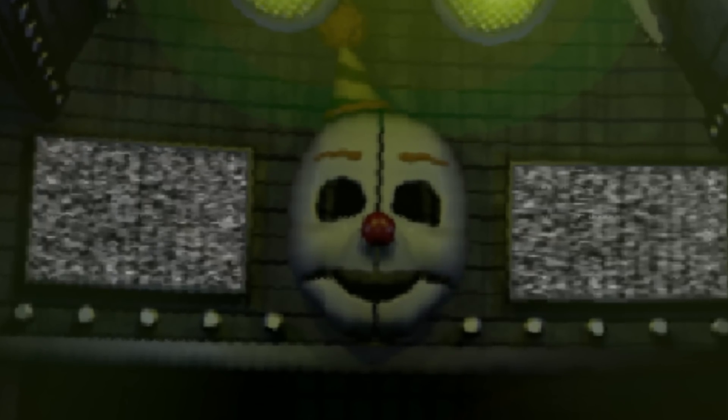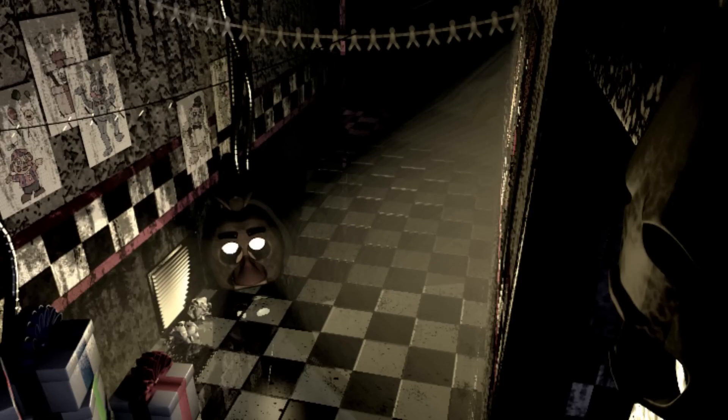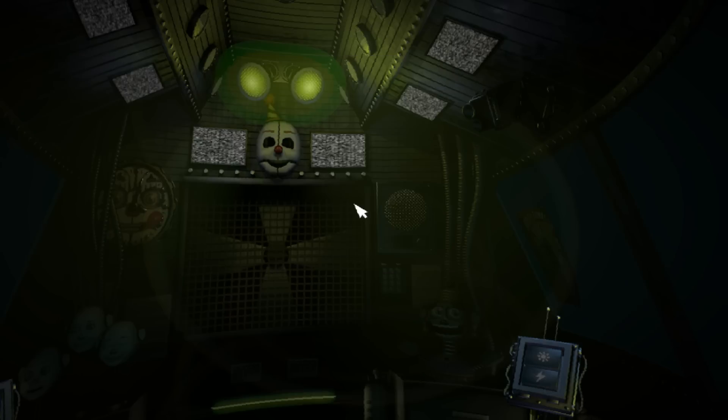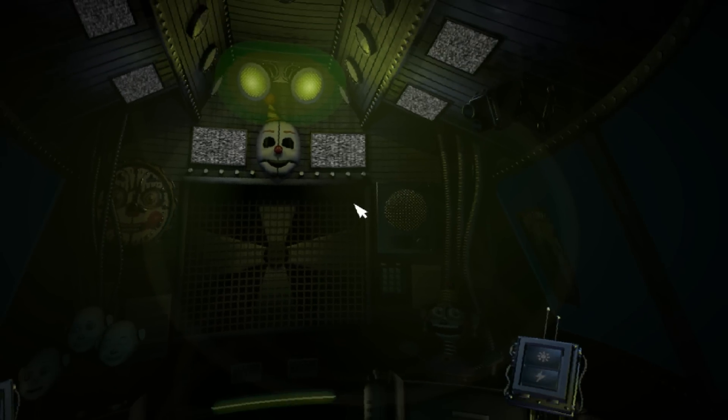There seem to be a lot of puppet-esque faces around the room — what looks like ENNARD's mask in the middle, reminiscent of the puppet from FNAF 3 on camera 8 when it's mounted on the wall. This appears to be where the masks of the animatronics are stored. On the left there seems to be a Baby-faced clock — maybe that's used to tell us the time at night. The screens look blank, and we can see a mouse cursor, confirming this is in-game footage.